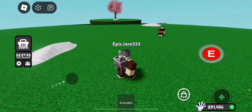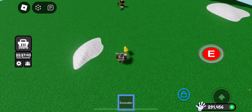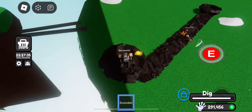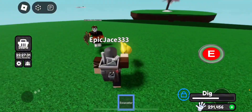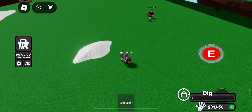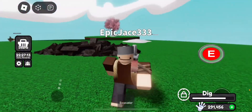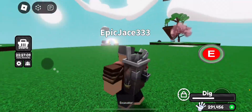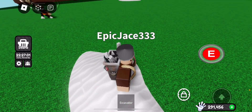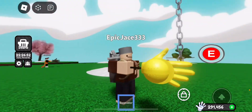Myth number nine: excavator can dodge a scythe while its ability is activated. I mean, it kind of can — I guess it can dodge. Scythe's cooldown is like half of excavator's — this thing needs a buff. You can just fully dodge it. Excavator kind of counters scythe, except for the long cooldown problem — scythe's cooldown is a fraction of excavator's. You could probably use excavator to counter it. Myth confirmed.